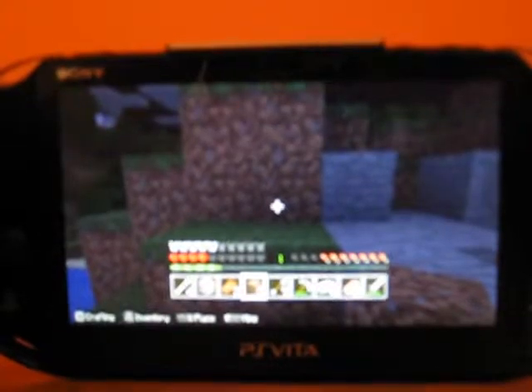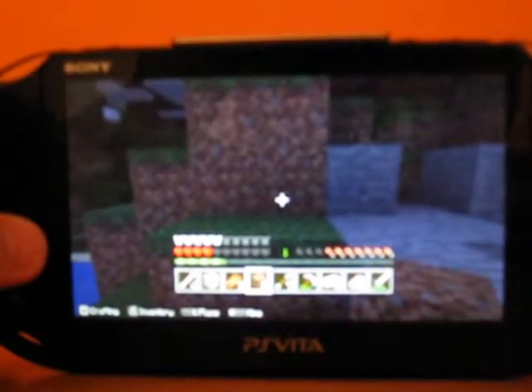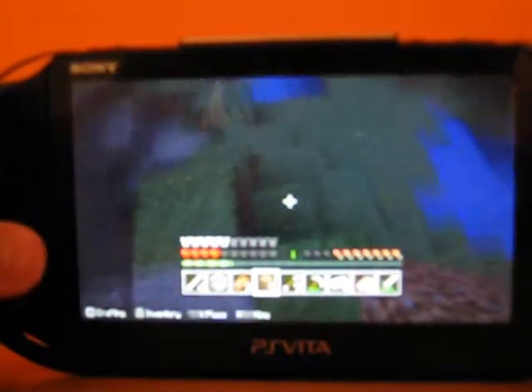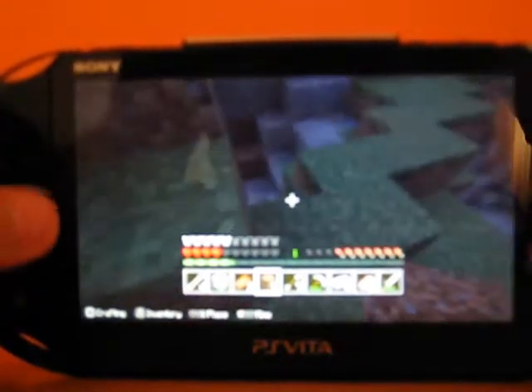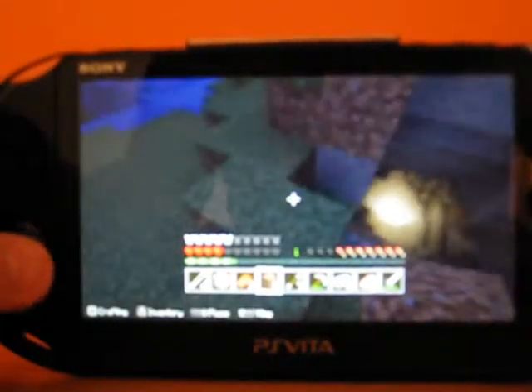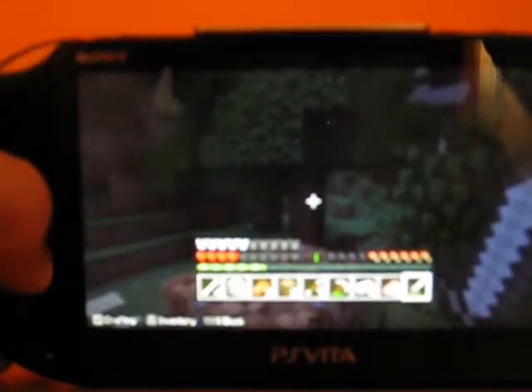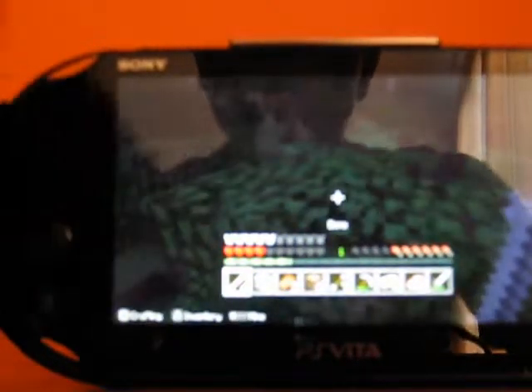Hi guys, it's Ethan and this is part 6 of Minecraft PS Vita Edition. I checked in the settings and there's an option to put inventory on, so I turned that on. Whenever I die, my items won't go flying everywhere — they'll stay in my inventory, which is pretty good because I keep dying a lot. I haven't done much since the last episode, but I did get some bones and I'll probably get a wolf with that.